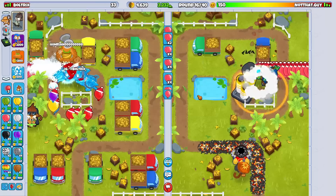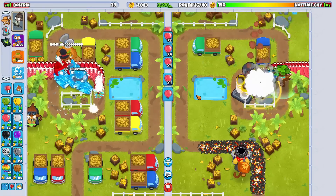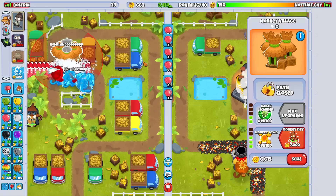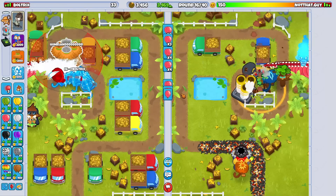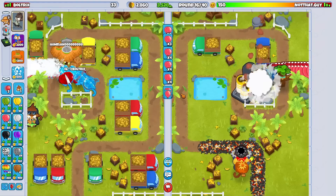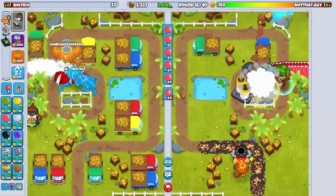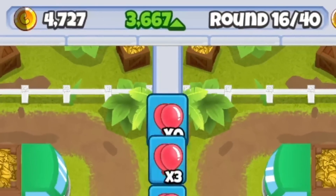I need at least one tower boost for the later game rounds. So I'm going to go for the bottom path upgrade on this village right here so that we get even more money from sending all this eco. We get double the amount of money from sending eco in this game. Currently, we have nearly 4,000 eco and it's round 16.